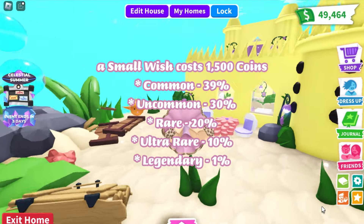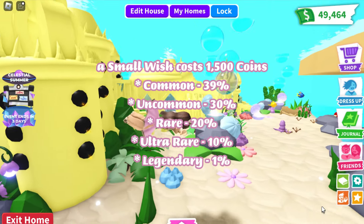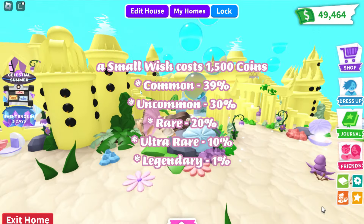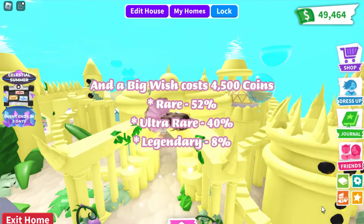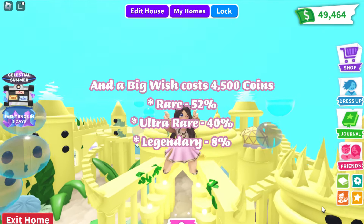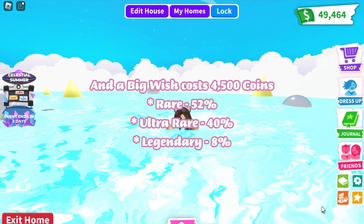A small wish costs 1500 coins: Common 39%, Common 30%, Rare 20%, Ultra Rare 10%, Legendary 1%. A big wish costs 4500 coins: Rare 52%, Ultra Rare 40%, Legendary 8%.